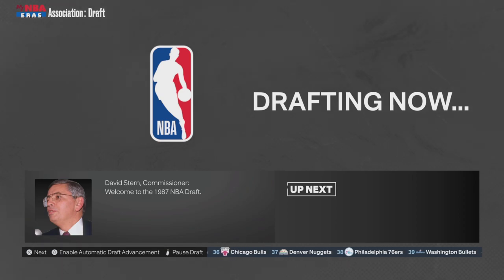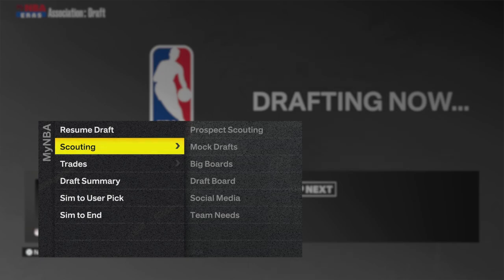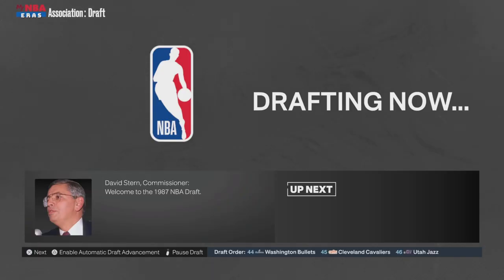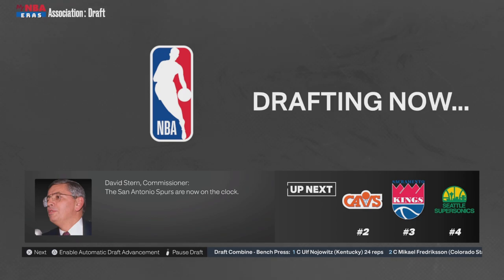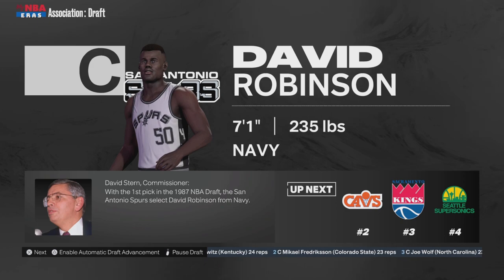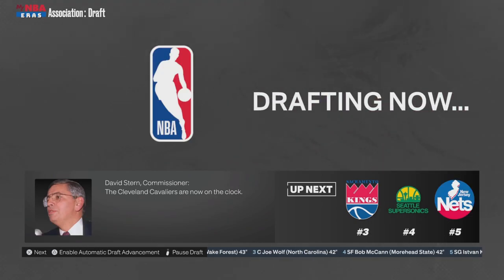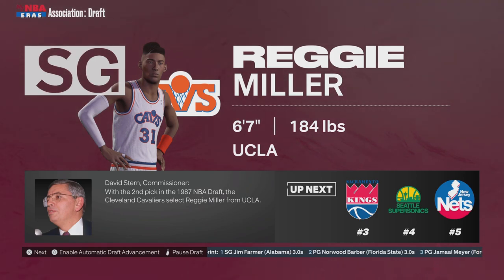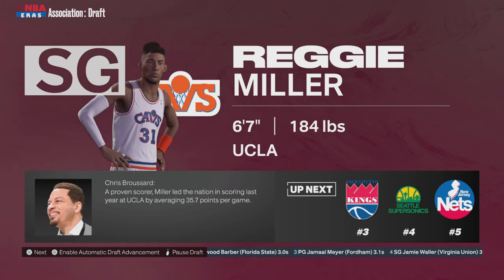Let's see the draft now, starting with the number one pick, David Stern announcing it. David Robinson is the number one pick of the draft — David Robinson is going to the Spurs, just like in real life. Wow. At least we know what to do with the Spurs a little bit. But Reggie Miller is going to go to the Cavs. So Reggie Miller and Mark Price in that backcourt — pretty interesting, I like where that's going.